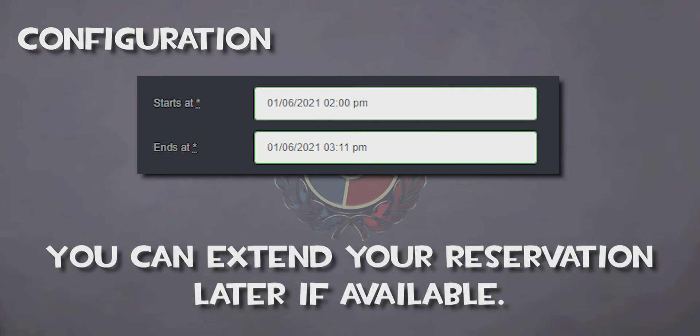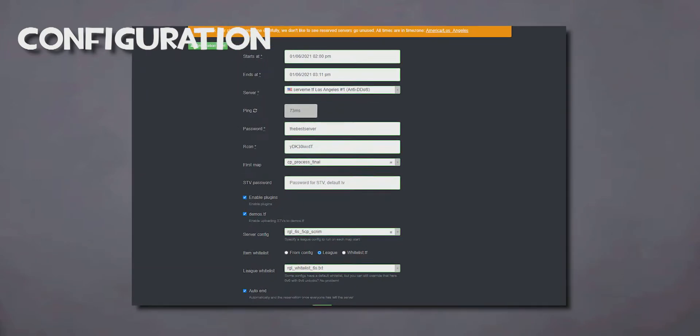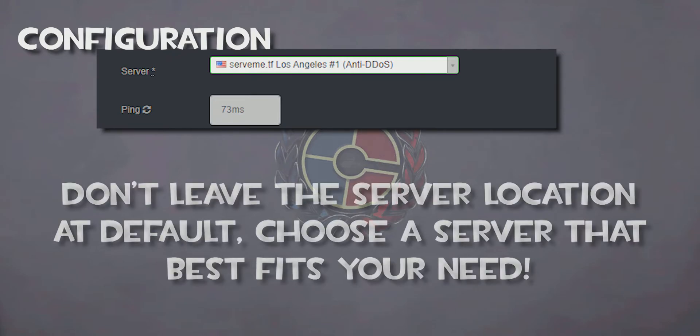If available, you can extend your reservation later on if no one has booked one in 30 minutes if you need more time, which will be covered later. Below the reservation box, you will see a drop-down list featuring servers and a ping measure box. No one likes playing with 200 ping, so it is best to choose your server location carefully.